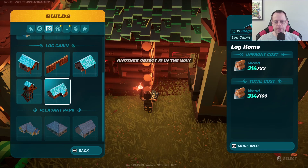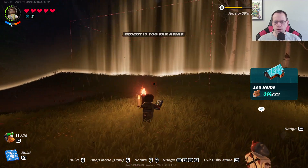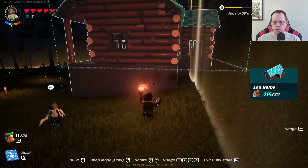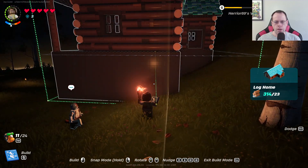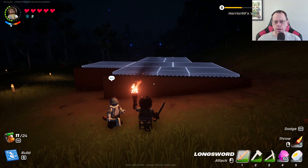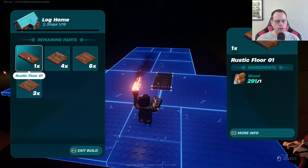All right, let's see if we can't find a place for this biggins house. Where's the doorway? Right there. There's another object in the way — I probably can't build outside the building area. It looks like I can a little bit. I'm not sure how I'm supposed to get inside the house because — ramps, okay, that makes more sense. Yeah, let's go ahead and start the build.